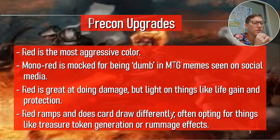Red is the most aggressive color. Mono red is often mocked — if you see a meme about mono red, it's probably calling mono red players dumb. Obviously I don't think that has any basis. Red is great at doing damage, but light on things like life gain and protection. It is pure aggression — not gaining life, not avoiding damage. It does those things occasionally, but it doesn't do them very well.